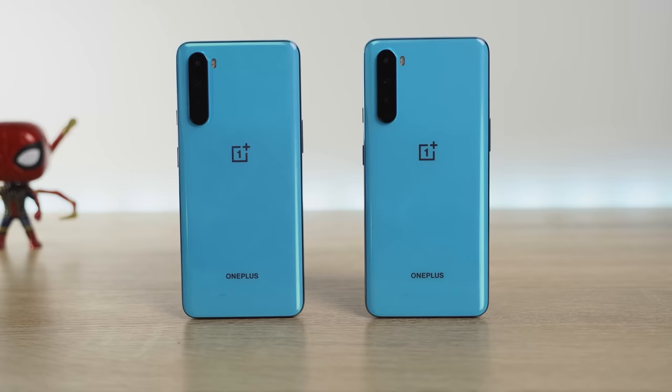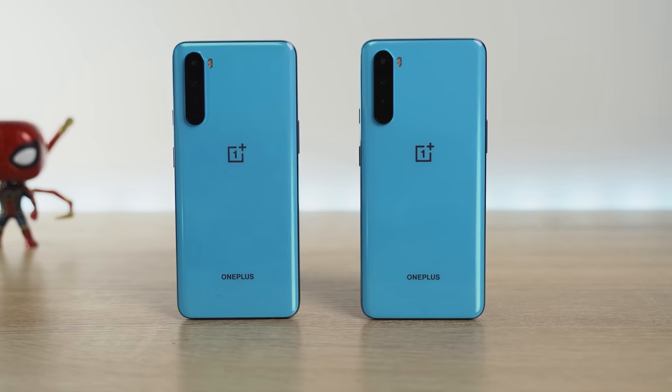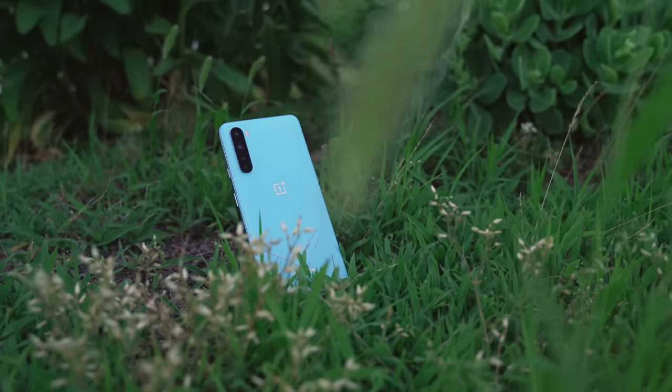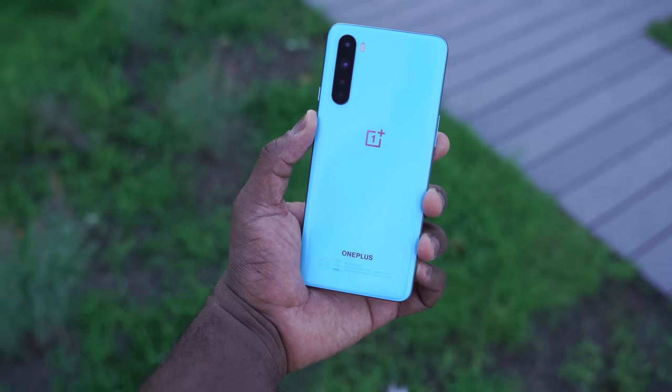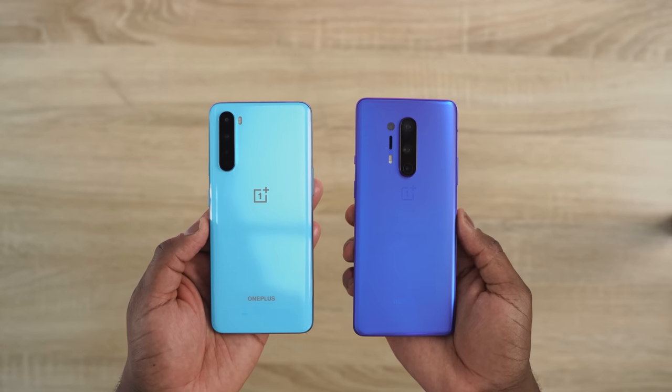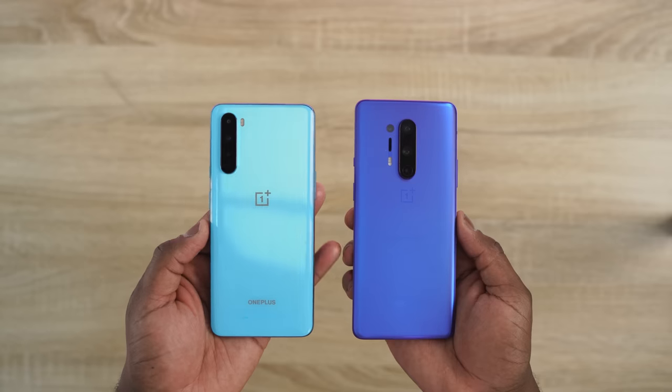It comes in two colors — there's a gray Onyx and there's this blue marble. Really nice. I love the color of this device, and when you look at it you can clearly see it's got four cameras at the back. Same cameras as the OnePlus 8: 48 megapixels, 8 megapixels, there's a macro, and there's a telephoto.